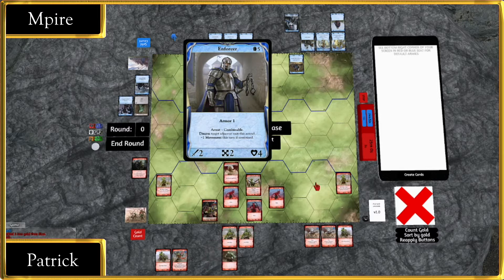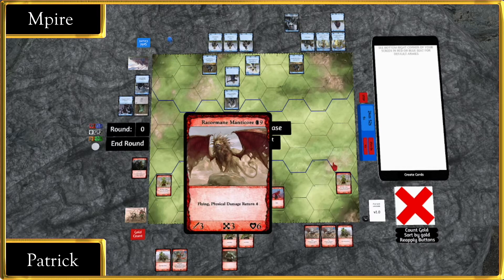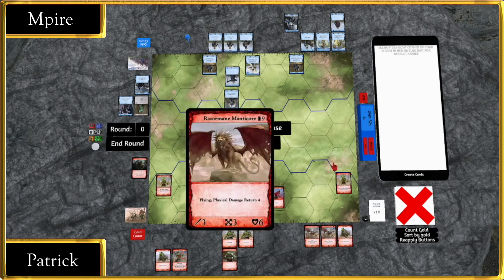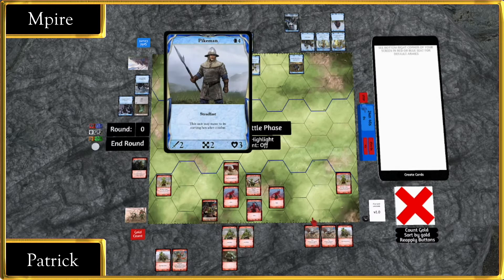Enforcer dropping himself down on the board. This can prevent an enemy unit from attacking. I don't know about this draft positioning here. Razormane Manticore is kind of countered by Enforcer — just turning off its attacks, and then you can ignore it. Pikeman, a really strong unit. Steadfast can really mess up a lot of Geth's charging plays.